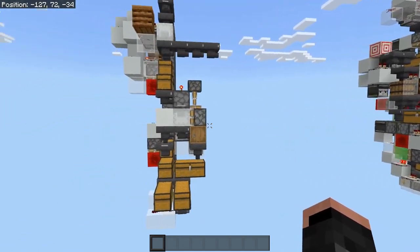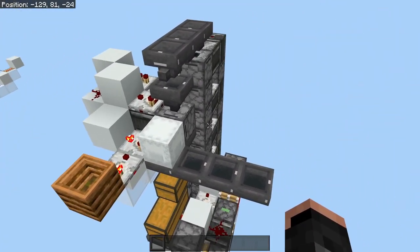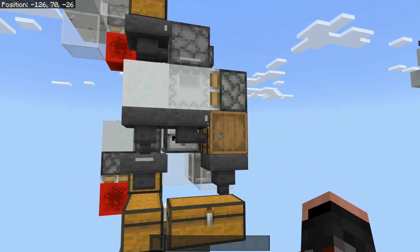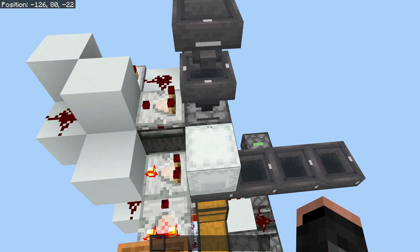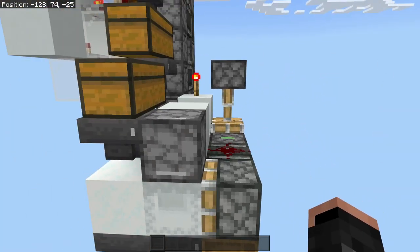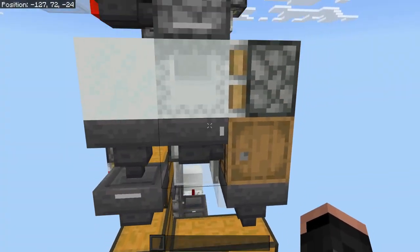First off, what we have here is a shulker unloader, checker, overflow, and system protection all in one — this is your input. You place whatever items you want and they filter out, go into an item elevator, which then activates into a shulker box checker. This checker is my own design because the previous ones weren't working well and items were ending up inside. If TNT ended up in here the system would blow up, so I found a more reliable form. All the empty boxes go in here and the rest of the items go there.